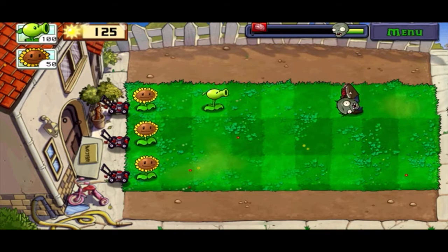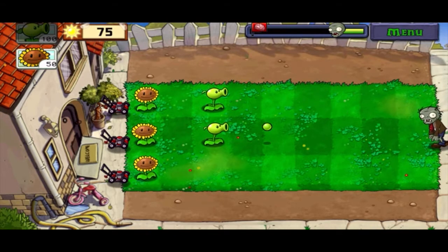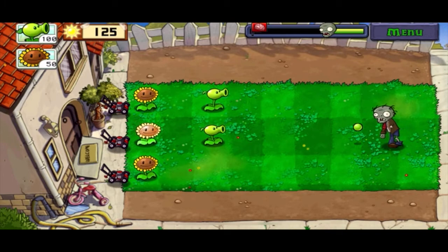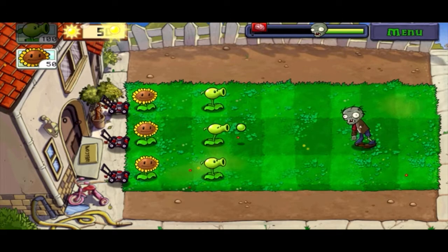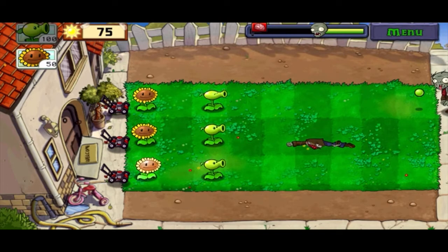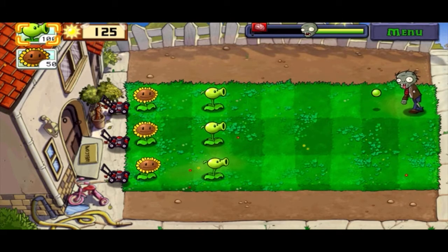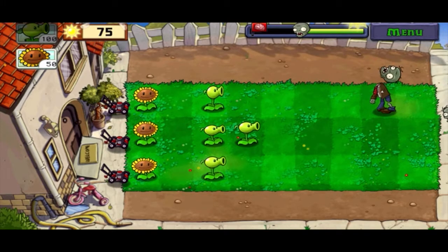We're generating pretty good amounts of Sun, so I'm not gonna plant another row. But in general, I try to have two rows of Sunflowers so that I can keep my defense and offense going as needed, and I don't have to worry about running low on Sun. Since we're in the tutorials right now, it should be pretty straightforward. If you want things to go by faster, go ahead and plant another row of Peashooters — it'll speed things up.